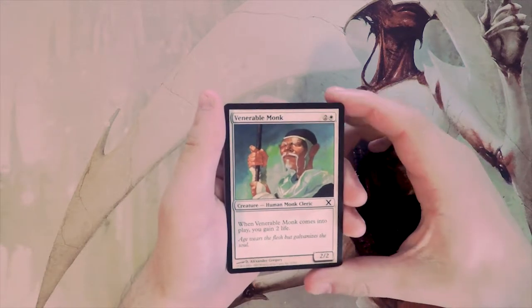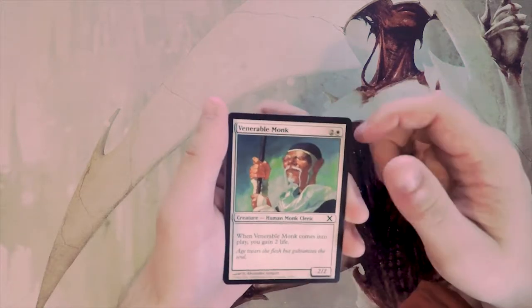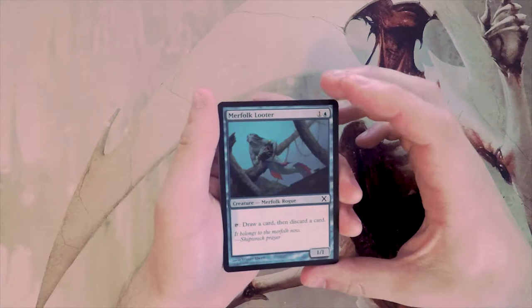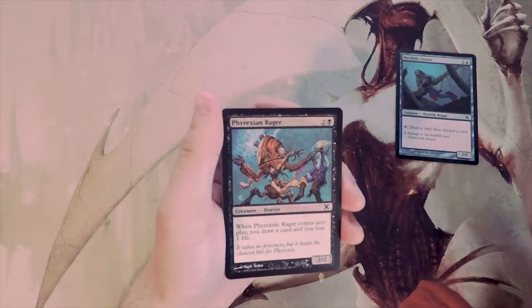Our first card is Venerable Monk — a 2/2 for three that gains you two life when it comes into play. I generally don't like life gain strategies, so I wouldn't pick that. Merfolk Looter is actually great though — a 1/1 for two, you can tap it to draw a card and discard a card. I love this and would definitely consider it.